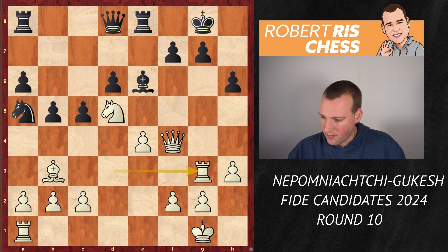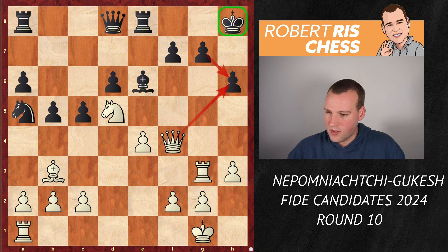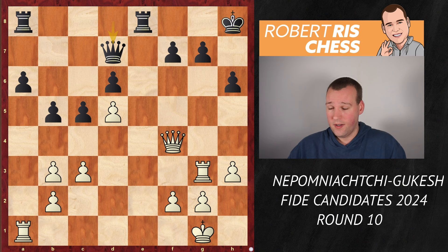Nepo played the move Rg3. Once again, don't take on b3 because of Qxh6 — that is not something you want to allow. Gukesh played it absolutely safe, just sidestepped with his king to h8: it's safe in the corner, Qxh6 is no longer possible, you can just take the pawn. After c3, simply eliminate the bishop on b3, pawn takes back, Bxd5, exd5 — well, the pawn on f7 is under threat, and Black played Qd7. It looks like Black is rock solid; there are no threats against the Black king. Black is controlling the only open file, but White is probably okay here still.